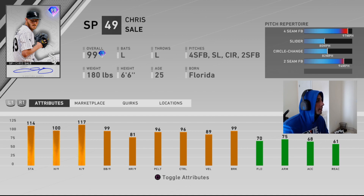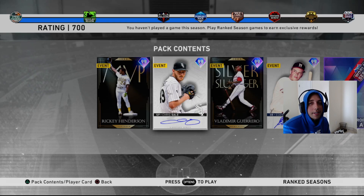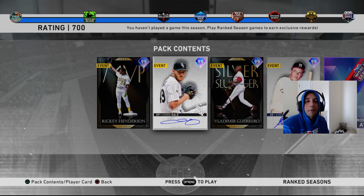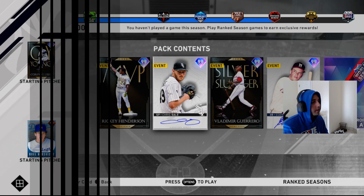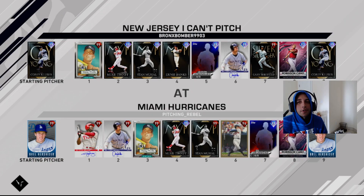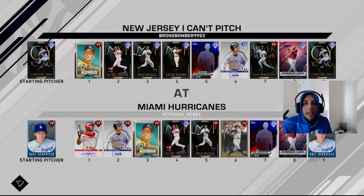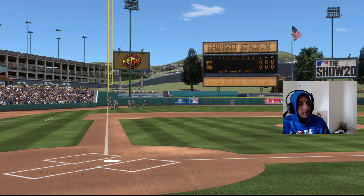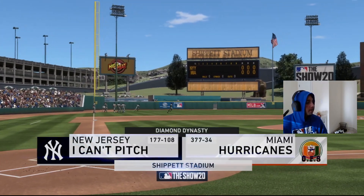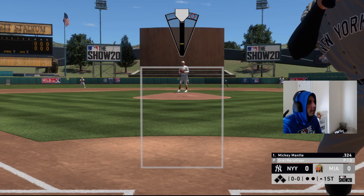Anyway, those are the two world series rewards. We're gonna start this world series run and see if we can go undefeated straight into the world series. Our first opponent is Bronx Bomber 9903 — he's got Corey Cooper on the mound with Mickey Trout, Stan, Ernie, Jason Dominga behind the plate, Larry Walker, Sheffield, and Cano.